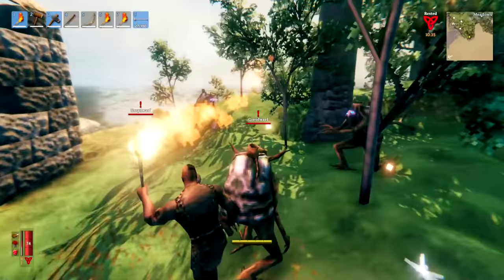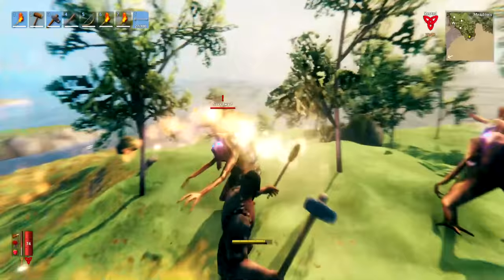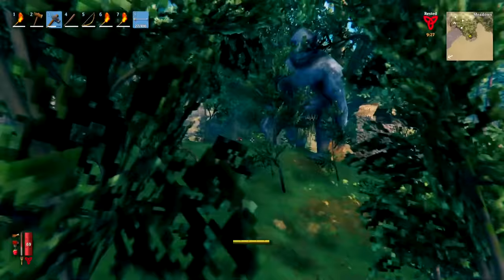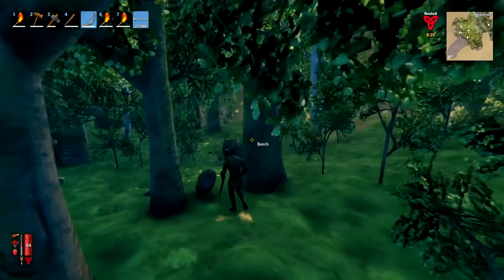If you're struggling with grey dwarfs and find a lot of them at once, holding a torch means they will not come near you. They'll still try to throw things at you, but you can get super close and hit them without them doing much damage. Do be careful of trolls when you're in the black forest — if one comes at you and you're not prepared, simply run away. You'll easily outrun them and they're not worth fighting until you're ready.